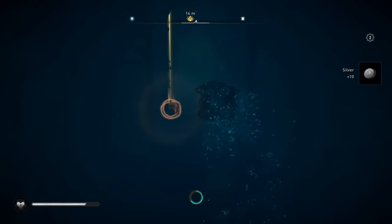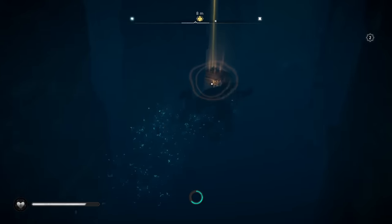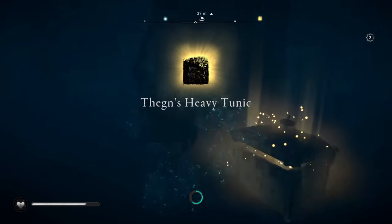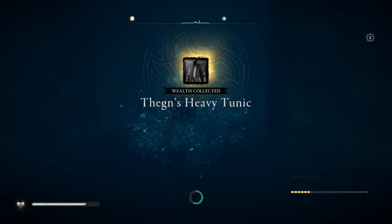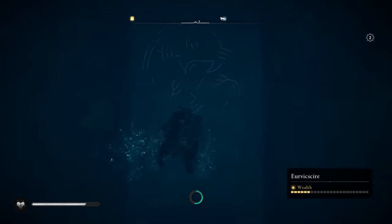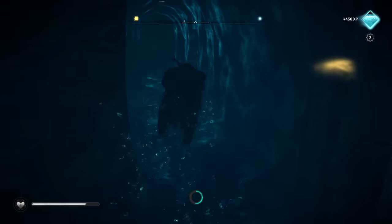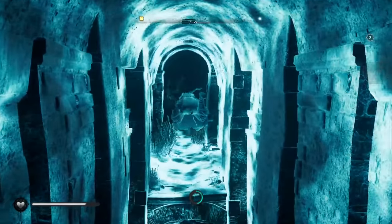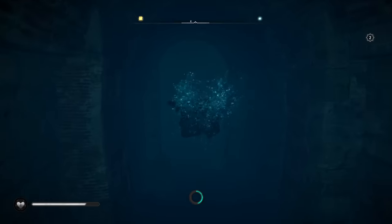When we turn this final corner, we're going to see it. I don't know if there's an exit on the other side of this, but as long as you dive down where I showed you, you should have plenty of air to swim back out. Just don't be scared to keep activating this to make sure you're going the right way, and just swim your way back out.